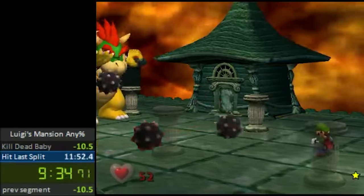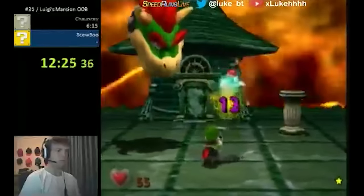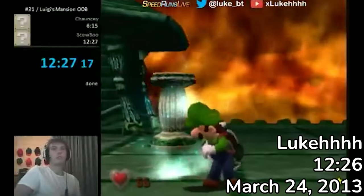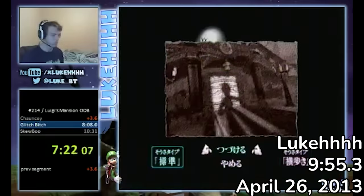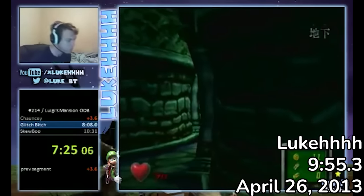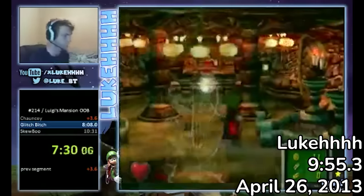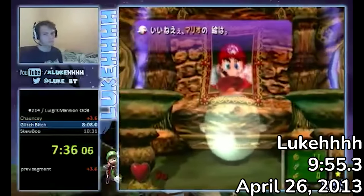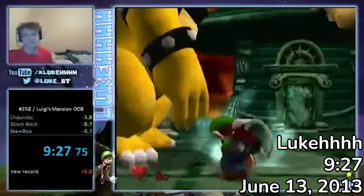It's worth pointing out that Sockfolder's runs were performed on an emulator. The first runs to be completed on console were done by an Australian speedrunner, Luke HHH. On March 24th, he would achieve a 12:26 on console as a benchmark time. He would lower his personal best over the next month, eventually beating Sockfolder by half a second in April. With this record, Luke began to save time in the basement, walking blindly to the secret altar after lining up with the pillar. Luke lowered the record down to a 9:27 on June 13th.